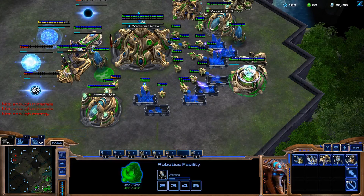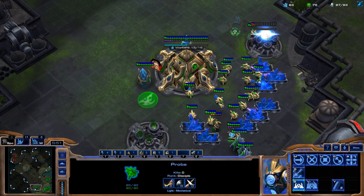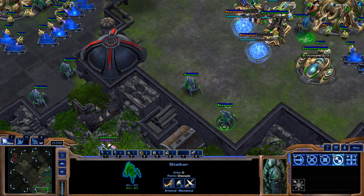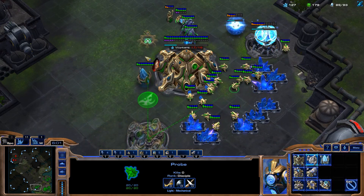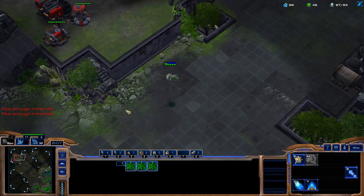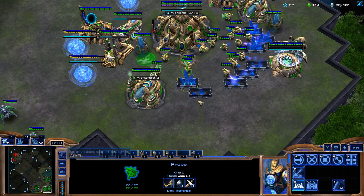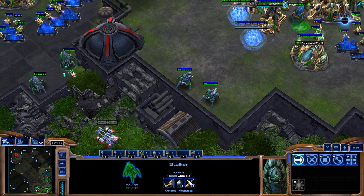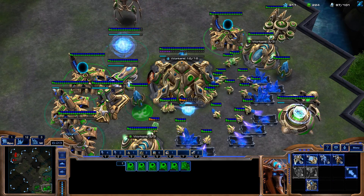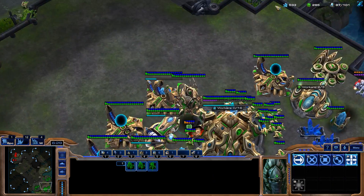We scout here and we have our first Colossus on the way. Now we do have to be a little bit careful. It does look pretty tight so far for us. Second Colossus will start, and we see basically just standard bio. We're getting a lot of static defense here — you might be thinking, well, how does that make any sense? Perhaps it doesn't.